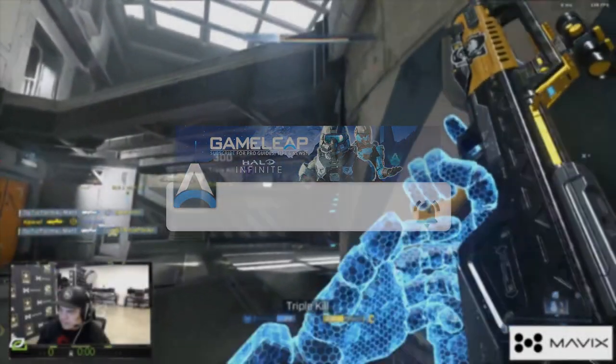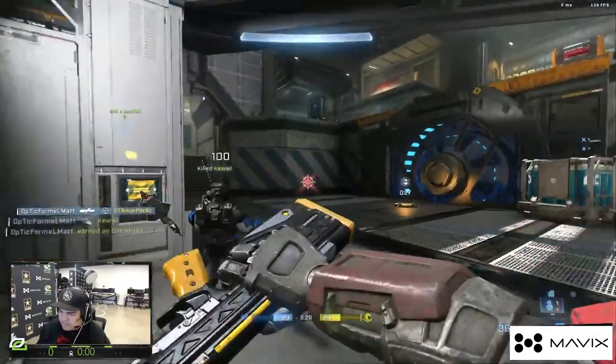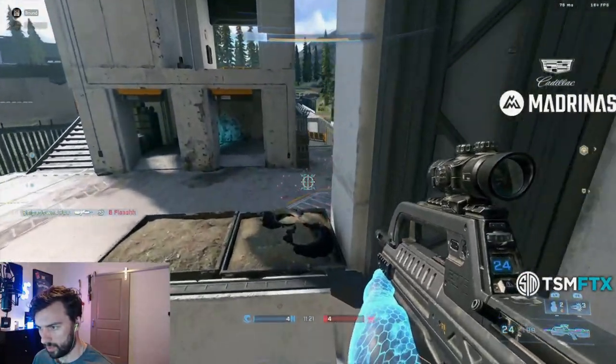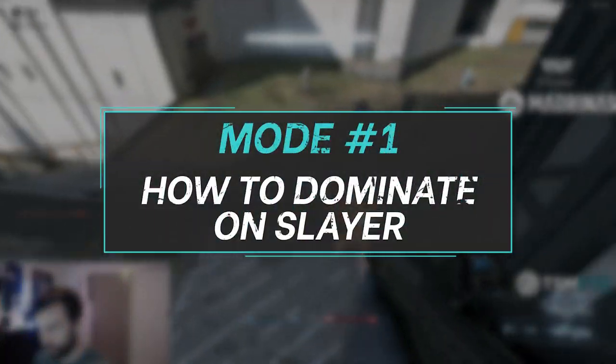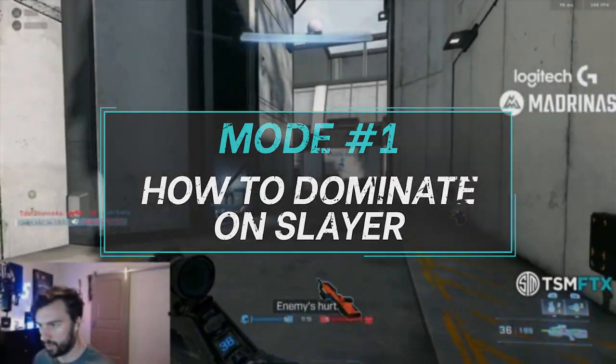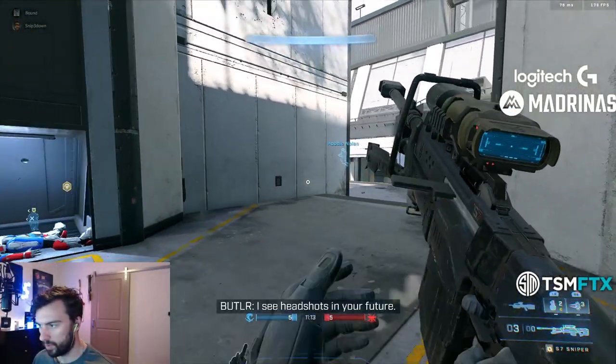Smash that like and subscribe. But without further ado, let's jump into the video. Now the first mode that we actually got to talk about is Slayer. And Slayer is pretty easy — you just got to get more kills than the enemy team. However, it's actually deeper than it first appears.